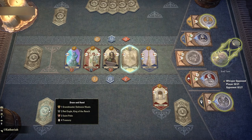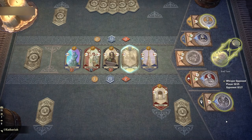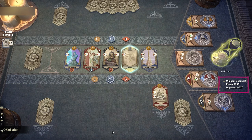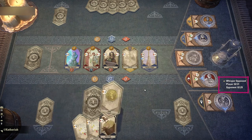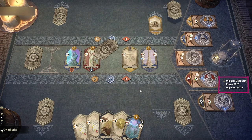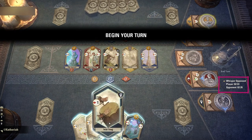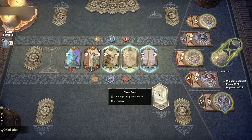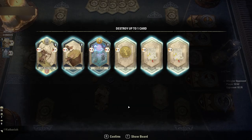Below the timer, you will also see that there are three lines added. First, a 'Whisper opponent' button — for example, after the match if you want to say something nice. Remember, this game doesn't need more hate whispers, so just be kind. Below that, 'Player time' shows the total time you have been in a turn during this match, and 'Opponent time' is the same thing but for your opponent. I think that's pretty nice.